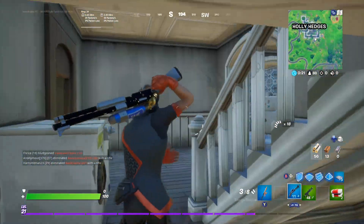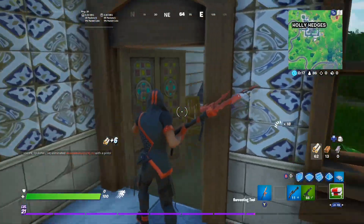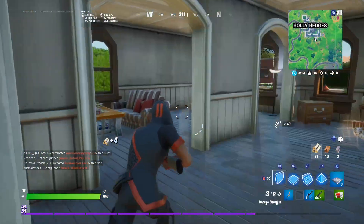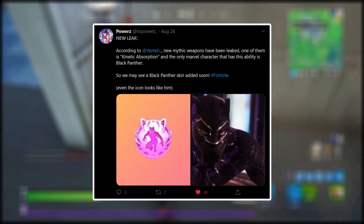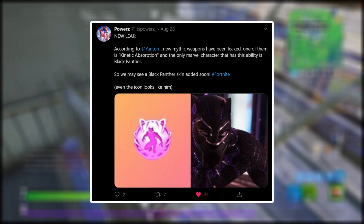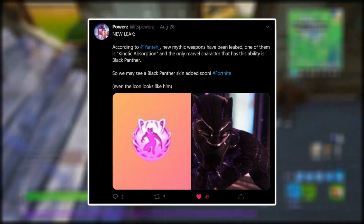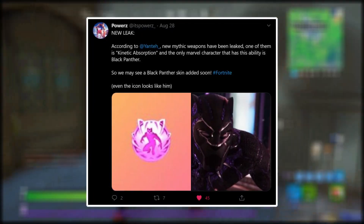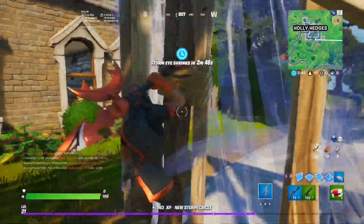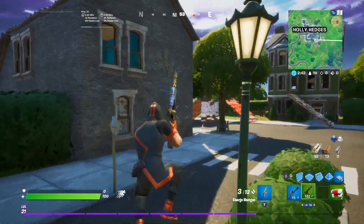But the reason you guys clicked on this video is to find out the release date for the Black Panther skin. If we go ahead and take a look at this tweet from @itspowers on Twitter, it says: "New leak. According to Yanta, new mythic weapons have been leaked. One of them is kinetic absorption, and the only Marvel character that has this ability is Black Panther. So we may see a Black Panther skin added soon." Now of course, this tweet by Powers was confirmed with the brand new Black Panther POI that I just talked about.